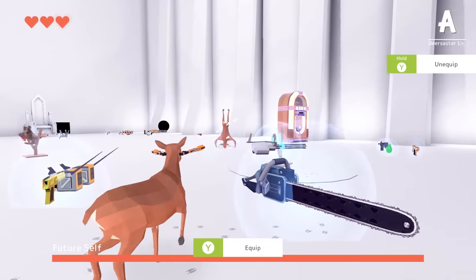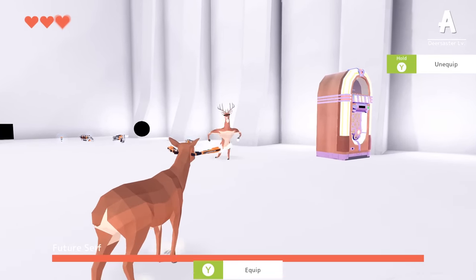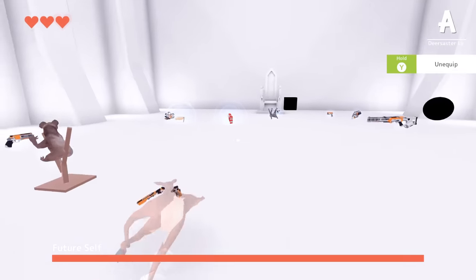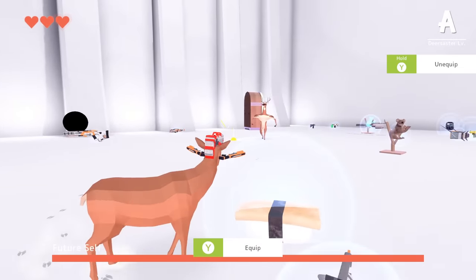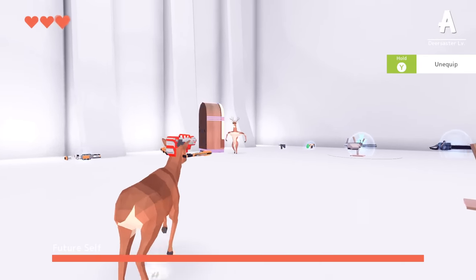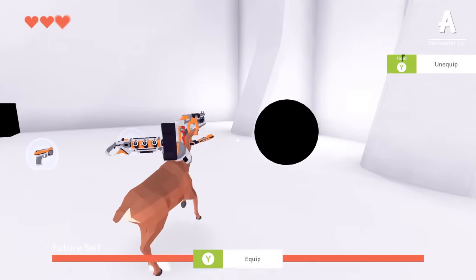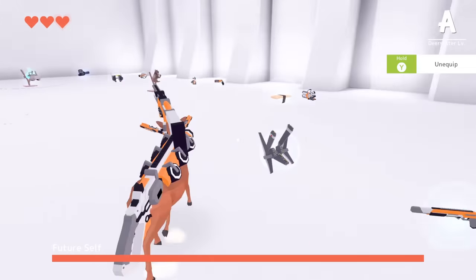Maybe these guns? We can just shoot him with these guns, right? He dodges everything. Guy's like a super dodger. What about this gun? Can we shoot him with this one? He's dodging these as well. You can't hit him with anything — there's got to be something we can hit him with. Let's just load up a few more guns.